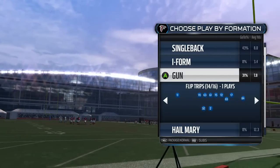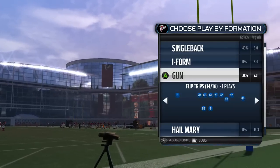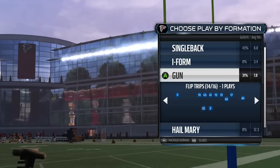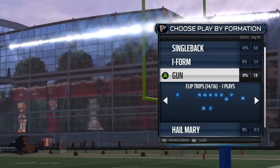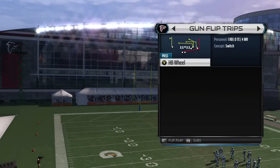You can use the same concepts or the same plays, and you can go ahead and download my playbook off the share thing under ANCAP24's Offense. I'm going to go ahead and show you some of these plays. I'm going to start off with this Flip Trips gun formation. I only have one play in here — it's called the Halfback Wheel.